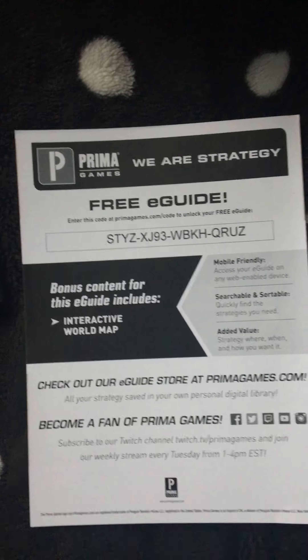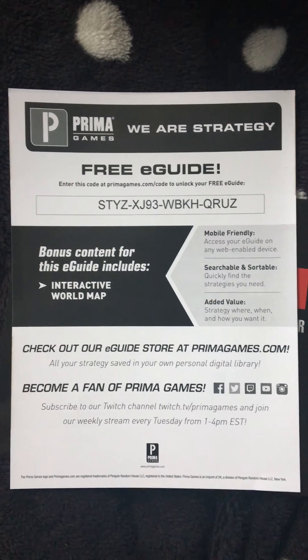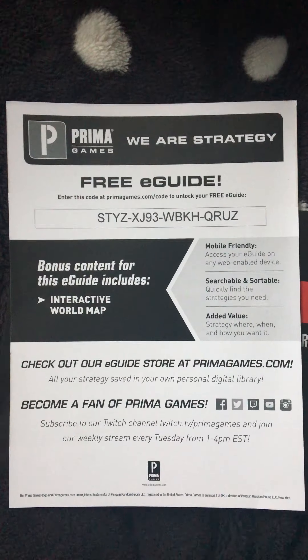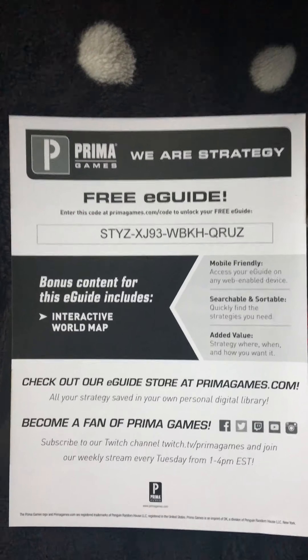Further towards the back there are a few illustrations covering trophies and explaining all of that. The back of the guide is pure black, nothing on it. There's also a free e-guide code — first come first serve. If you do use the code, please drop a comment below so other viewers know that it's been used.